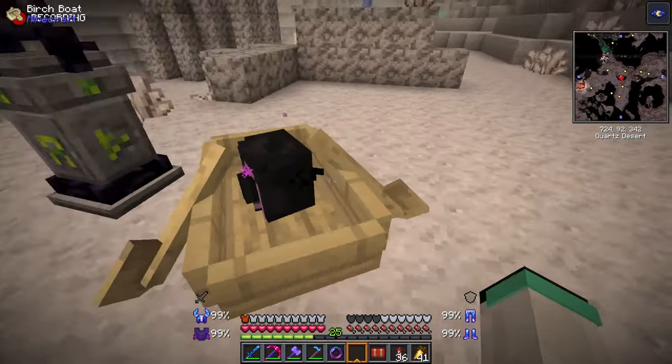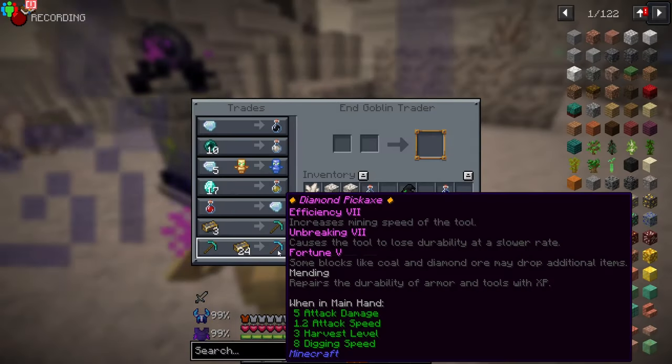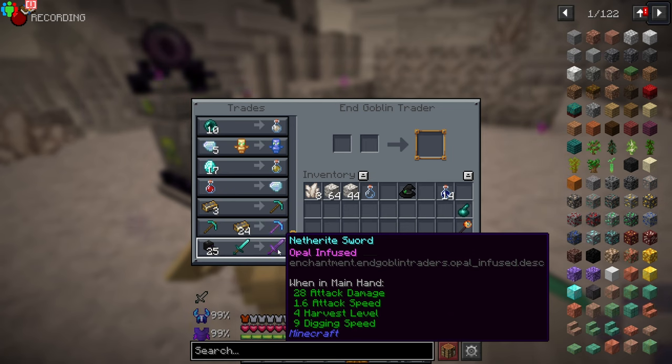If you come across a goblin trader in any of the dimensions and trap it in a boat, it will stay there with the same trades. Like this guy — this is Steve the Epic, he has some of the best enchants I've ever seen.